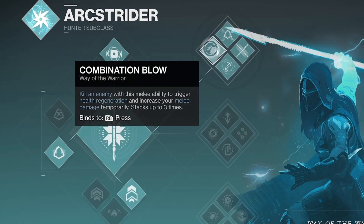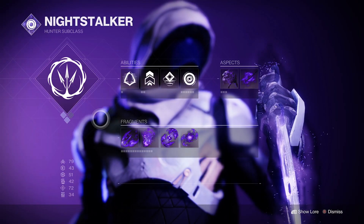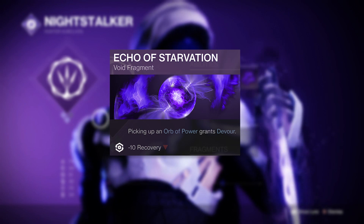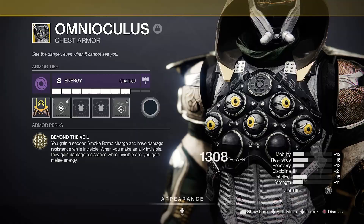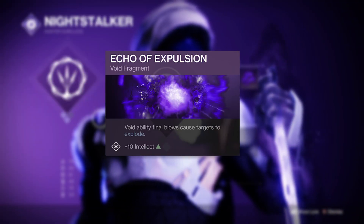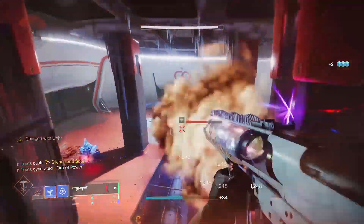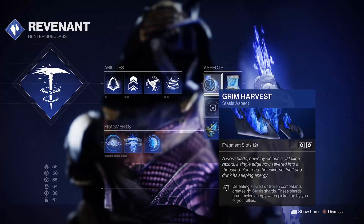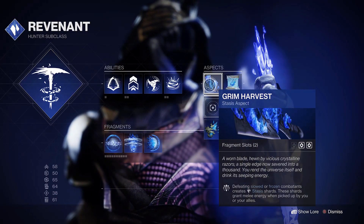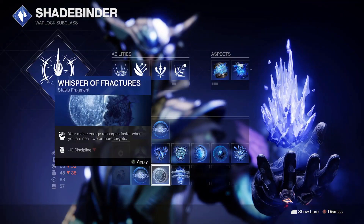The dodge-melee back-to-back combo is immense and I'd chuck on Liar's Handshake to take out even the toughest of opponents with just one punch. Night Stalker-wise, you'll probably want to lean into a Devour build with Omnioculus to get your void grenades back quicker and use the Echo of Expulsion to make everything go boom. As for Stasis on all classes, I'd recommend speccing into your melee ability where possible as these are the most deadly outright Stasis abilities. For the most consistent uptime though, I'd recommend using any of the Harvest aspects with the Whisper of Fractures fragment as a bare minimum.